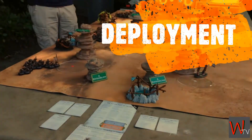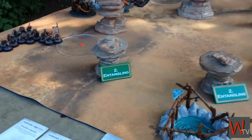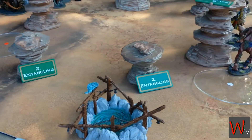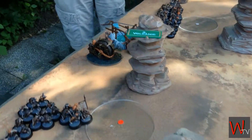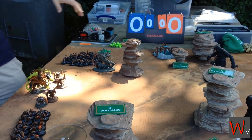Here we are, here's the setup. As you can see, we're on the newer terrain charts. We've got a bit of Entangling over here, Volcanic. What have we got over there Sam? We'll start with one at the back there — Healing, Nullification.